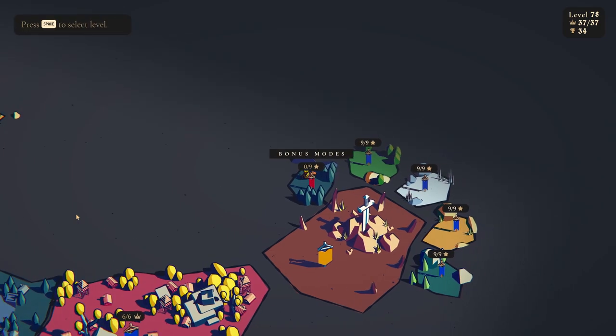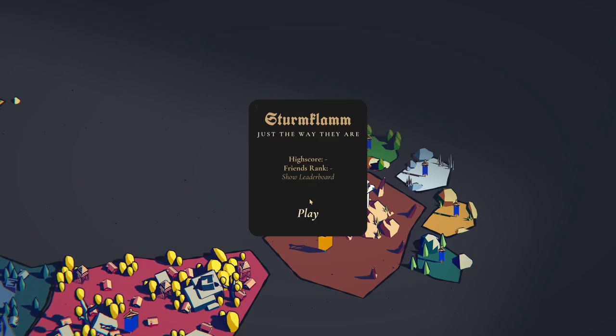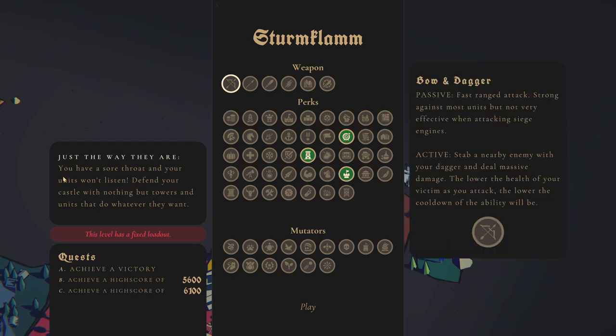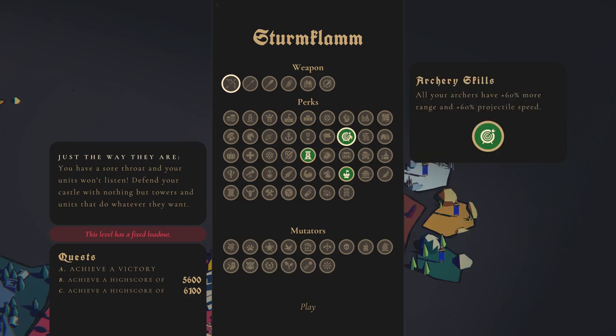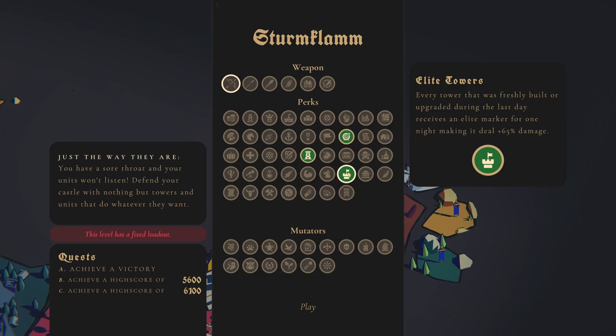Next time, we won't be able to do the new maps yet because they won't be out, but we will start here with just the way they are. What is this? You have a sore throat and your units won't listen — defend your castle with nothing but towers and units that do whatever they want. We have Power Tower: archers have more range and projectile speed. And every tower first to build is upgraded — that will be key. I don't ever really use this perk, but it can be very powerful especially if you have a massive wave coming in. Standing next to those towers with Power Tower is a nice combo.